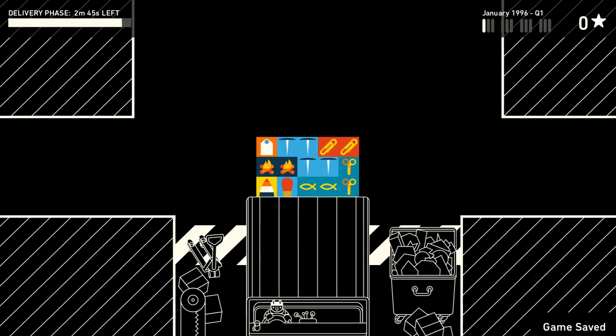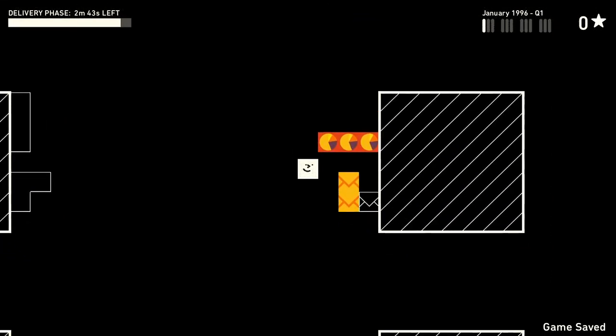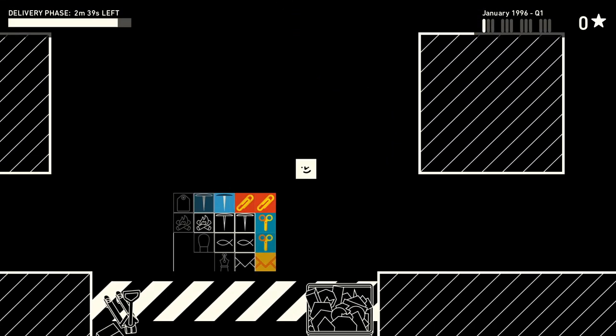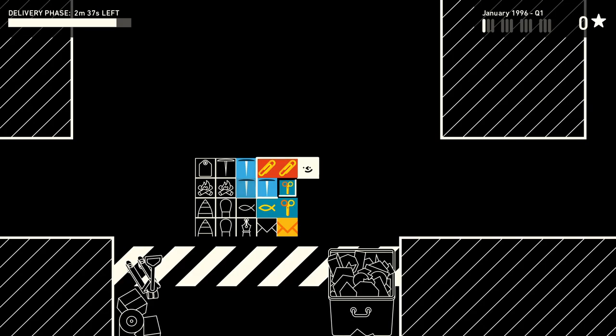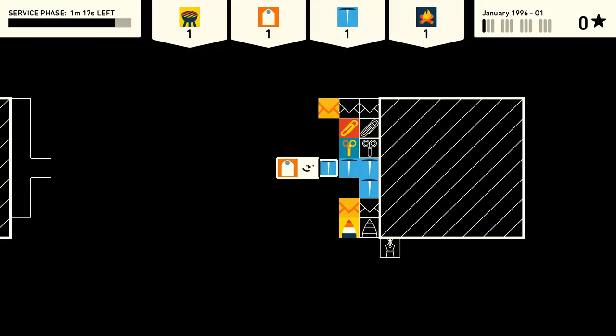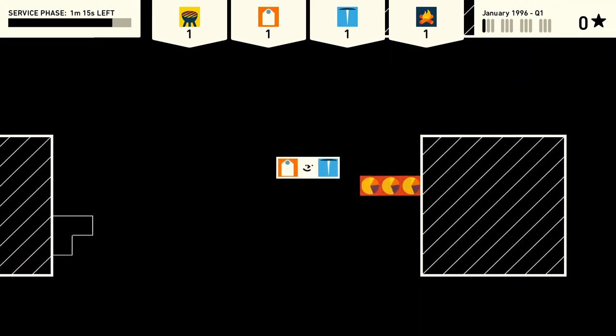Wilmot's Warehouse is essentially a game about inventory management. Instead of an abstract cursor on a pause screen, you play as Wilmot, the sole worker in a warehouse of merchandise. Through Wilmot, you'll take the products from the delivery truck, place them in the warehouse, and eventually seek out those products when your coworkers ask for them.